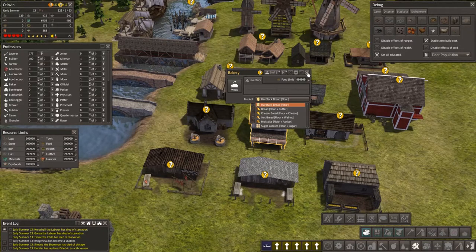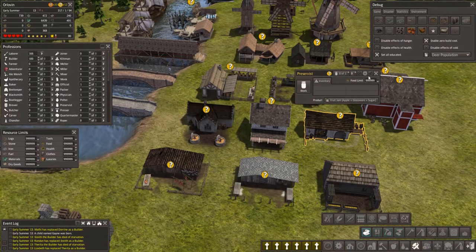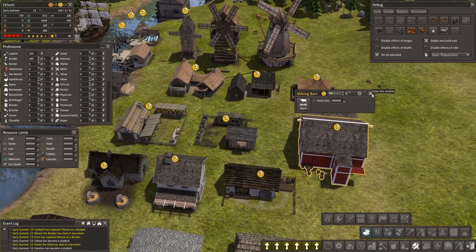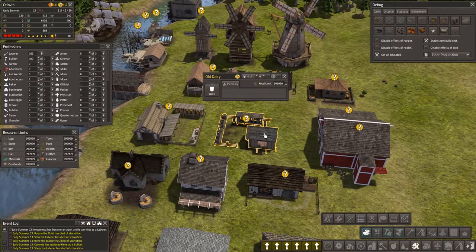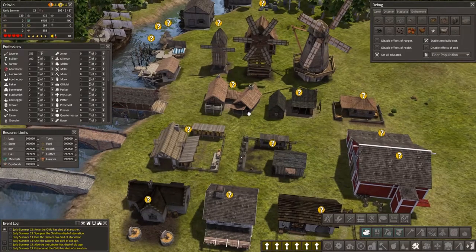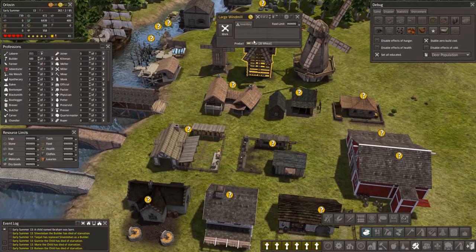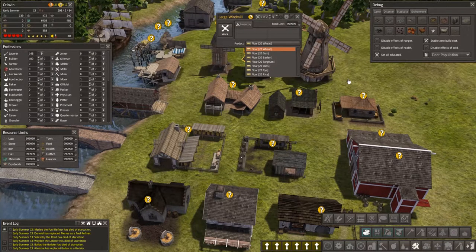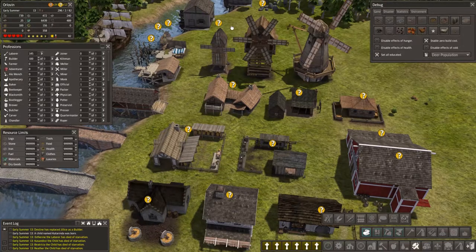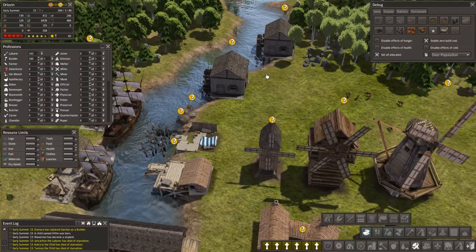With the bakery you just need flour, but you still need to produce the grain aspect of that. The preservist again is going to have to do some other things. The milking barn and the milk - we've got an old dairy which is milk. These are my hunting cabins. These guys are producing flour from various items. And again with the water mills - flour from various items.